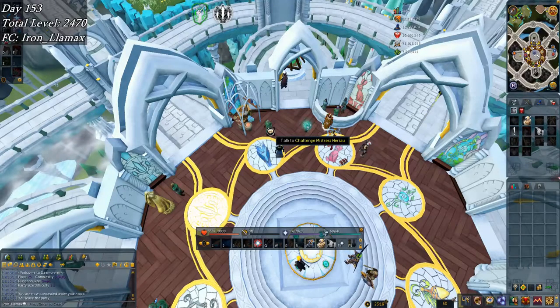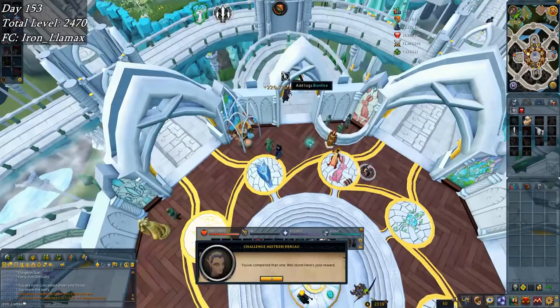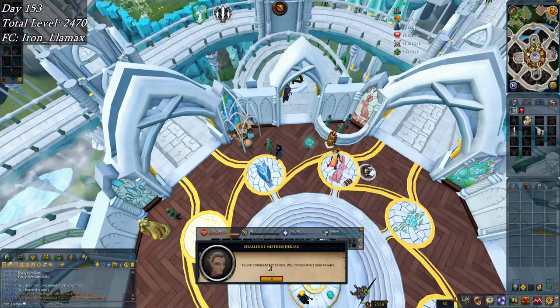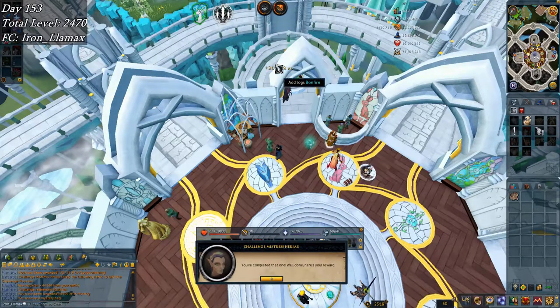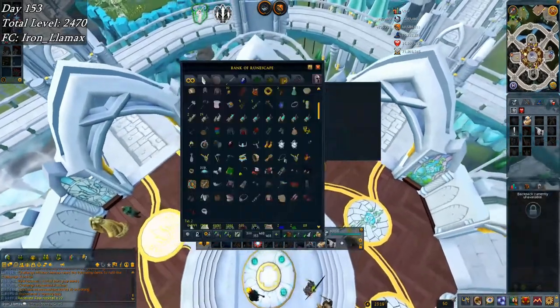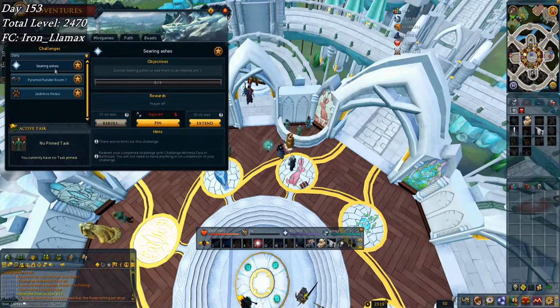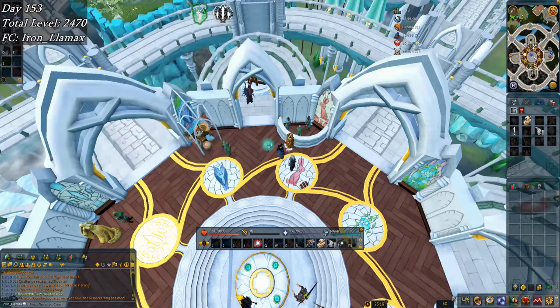Here are two daily challenges — one being an extended dungeoneering one for 226k, and then some rocktail fishing which pays back exactly half of what it took, I guess that's just what daily challenges do. I have the searing ashes one which I tried to reroll — the other option wasn't doable. I might end up doing it or just leave it be.